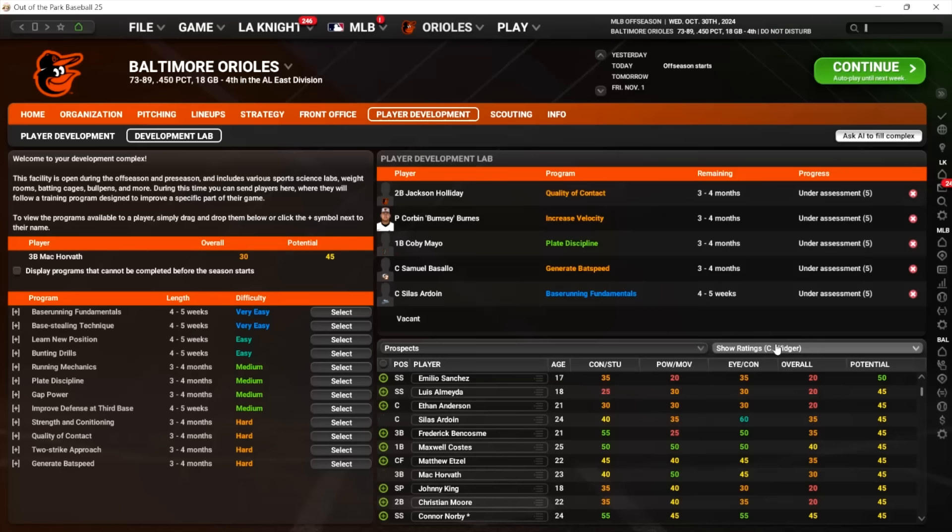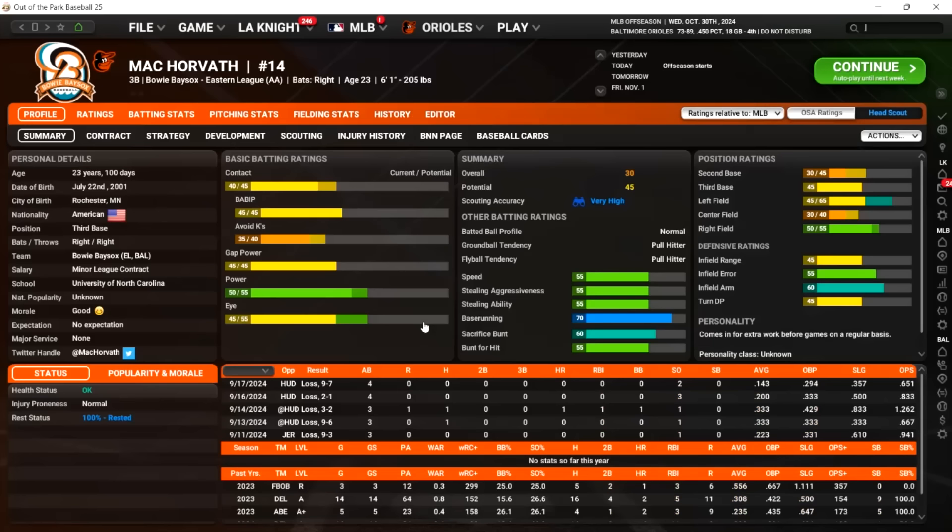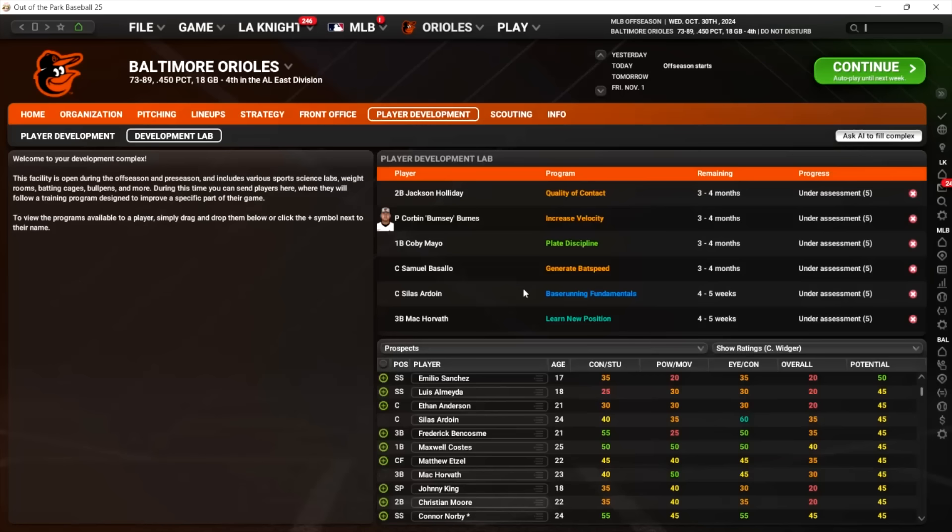I wish there was a way to search your organization here — that would be cool to have a little search bar where you can just search guys. Because you identify them, then you come here and want to find them. Let's do something easy — let's just do learn new position. He's probably going to learn first base.